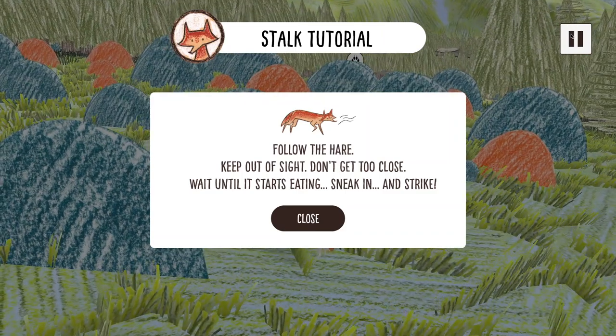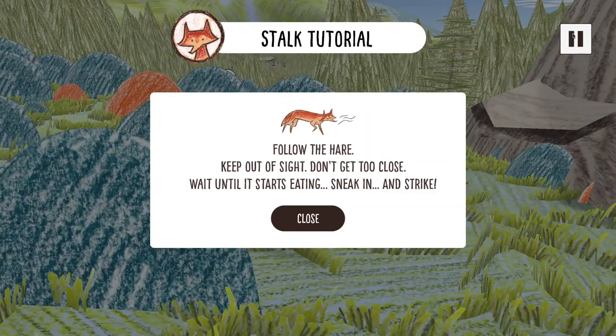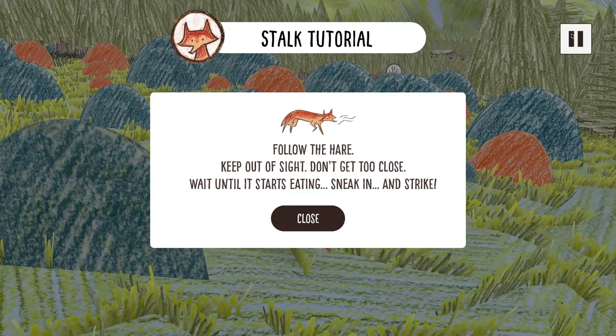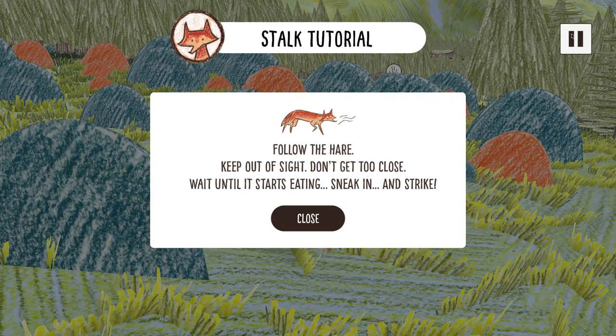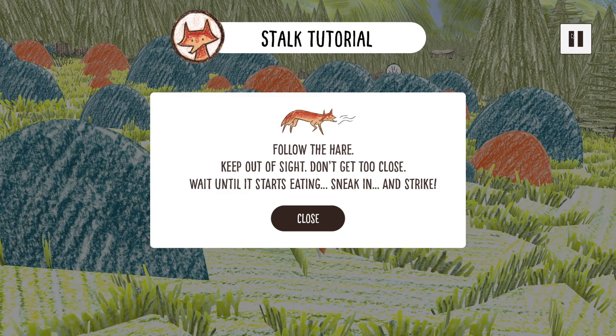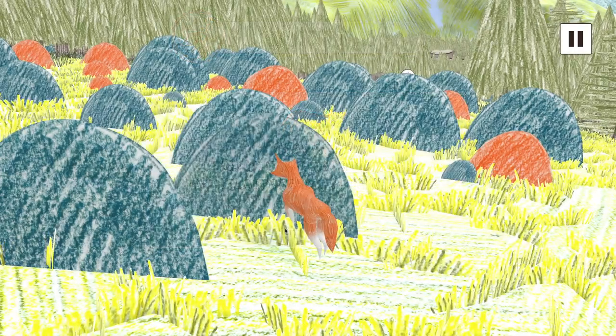We have entered the stalk task. Follow the hare. Keep out of sight. Don't get too close. Wait until it starts eating. Sneak in and strike. Got it.